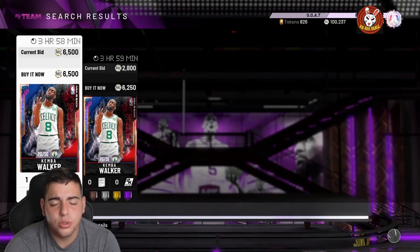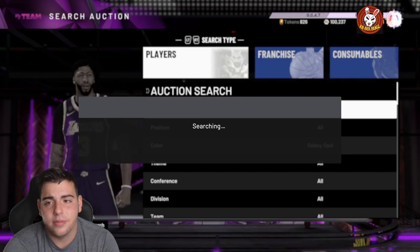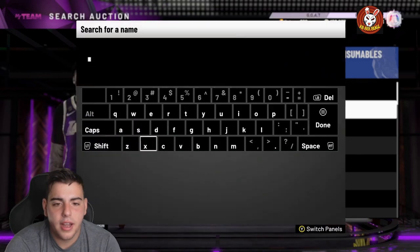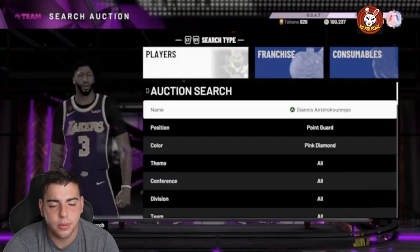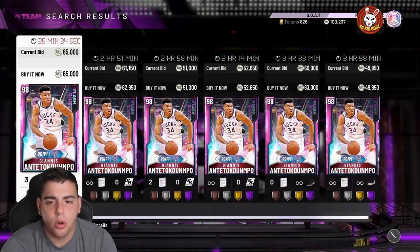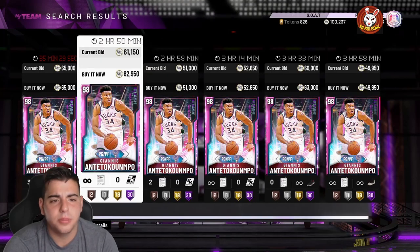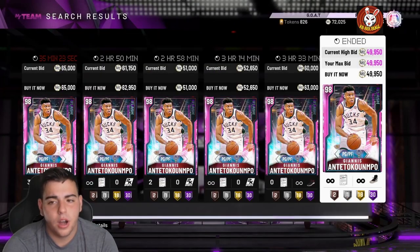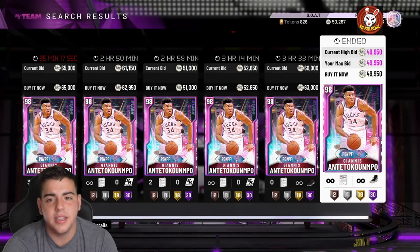You could pick up some cards for 6K, some for 8K, and make a quick profit. Definitely recommend this filter for budget ballers. Here's another filter — the night filter with point guard Giannis. There were like three up for 50K MT. You can find them at 49K, 51K, 52K, then one shoots up to 62.9K. If you pick up three of these cards and flip them, you can make easy MT.